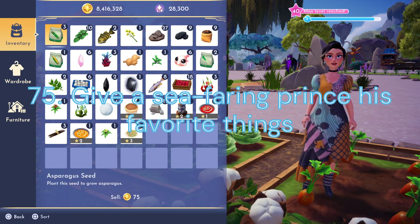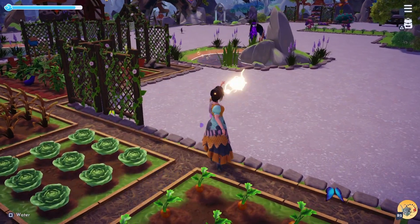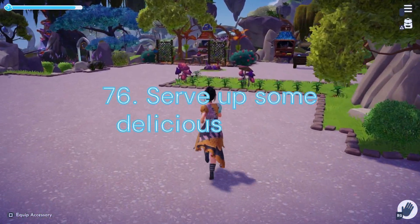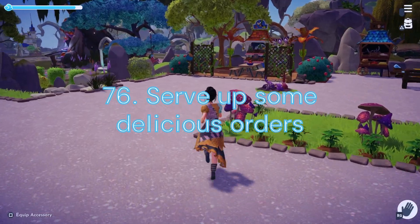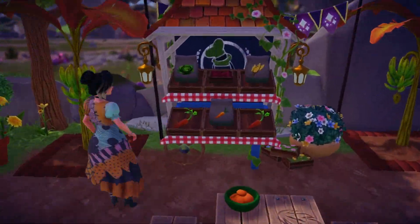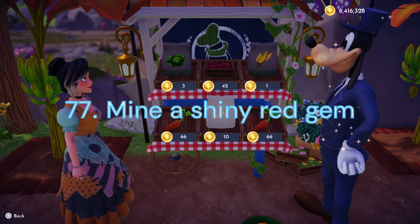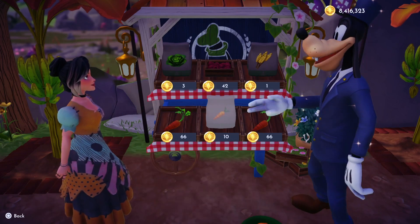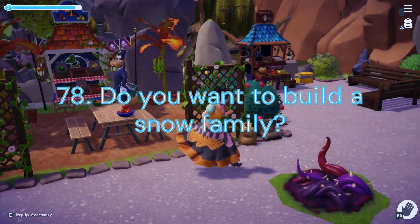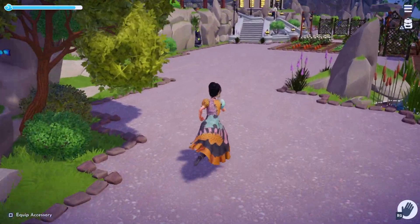Duty 74: Spend Time with a Snowman. We'll need to hang out with Olaf for 30 minutes. Duty 75: Give a Seafaring Prince his Favorite Things. We will need to give Prince Eric 5 of his Favorite Gifts — this will take about 2 days to complete. Duty 76: Serve Up Some Delicious Orders. We'll need to head over to Chez Remy to feed 6 of our Valley Friends. Duty 77: Mine a Shiny Red Gem. We'll need to head over to Vitaly's Mines to mine for 2 Shiny Rubies.